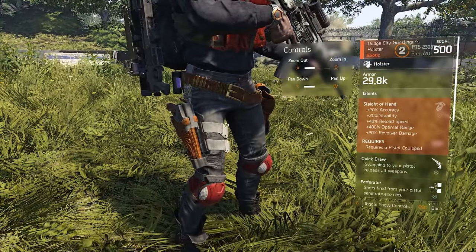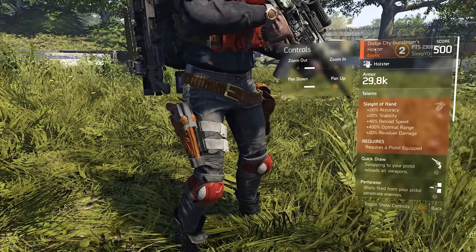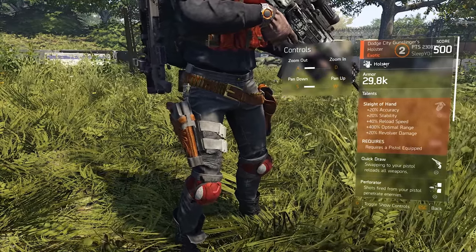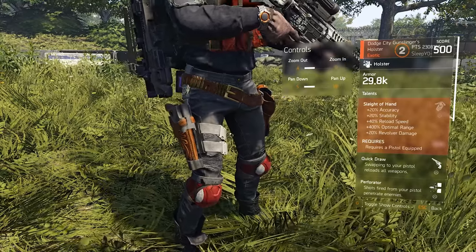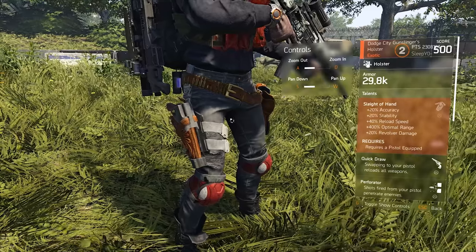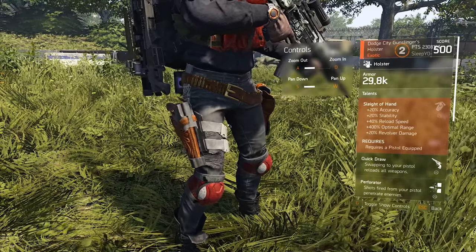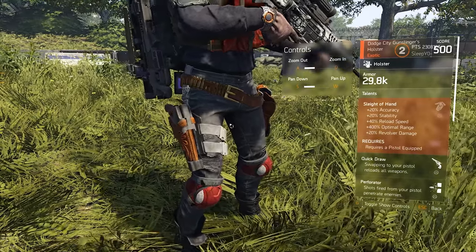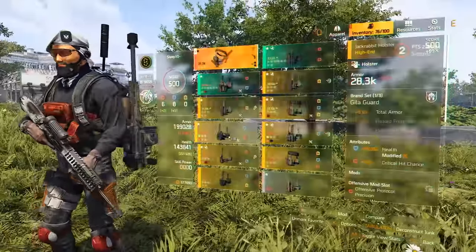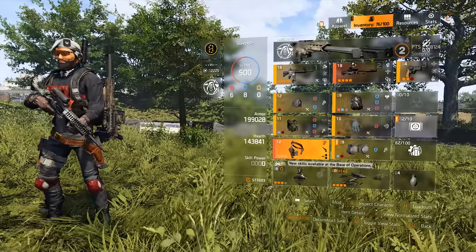Hey guys, what's up, Sleepio here. Today I have a quick review of the first exotic item in Division 2. It's actually a holster, and I will also tell you how to get it — at least right now in the PTS, but that's probably also the way you'll be able to get it in the live game when it actually comes out.